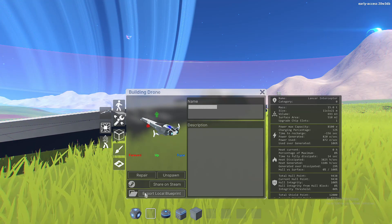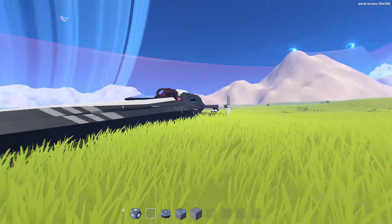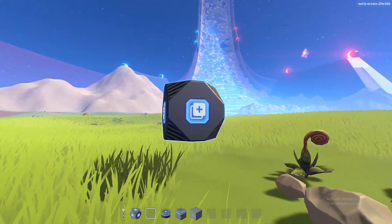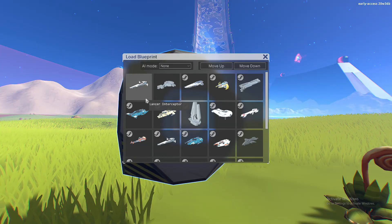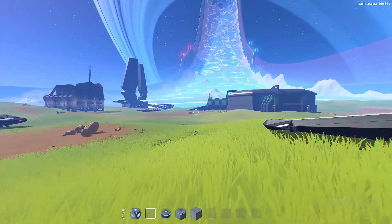Anyway, just give it a name and then go export local blueprint, and then next time when you go to spawn it in — whether that be in another world or you just want to make a copy of it — it should come up here. And yeah, that's how you spawn in a ship.